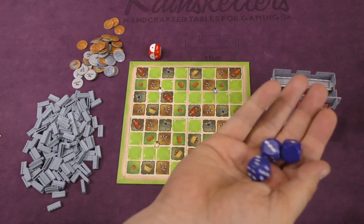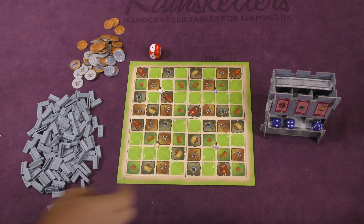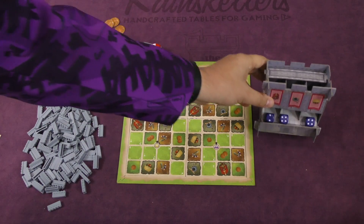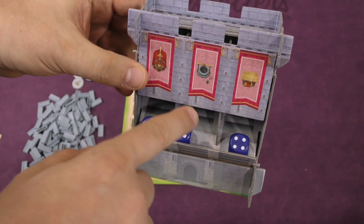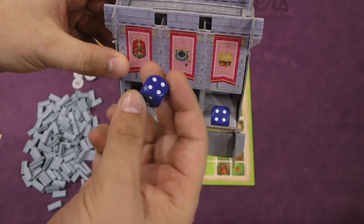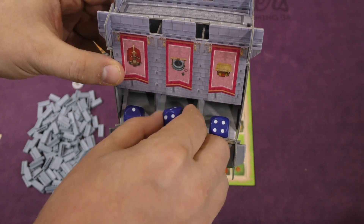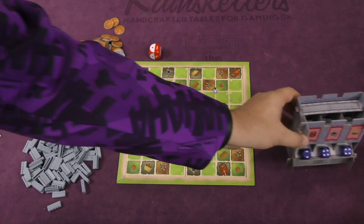You then are going to roll three dice here into this kind of cool-looking dice tower. And that's going to tell you how many of each building you need to have in your property. So say I need to have two churches, four wells, and four of these houses. This die goes all the way up to four, although one of them has a zero on it. So it's possible that you won't need any of those buildings.